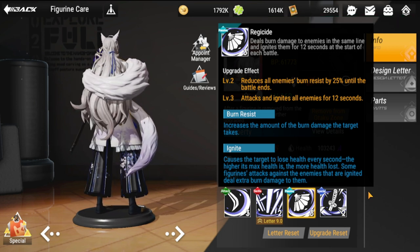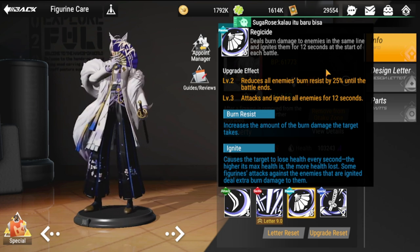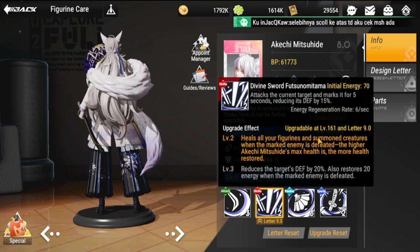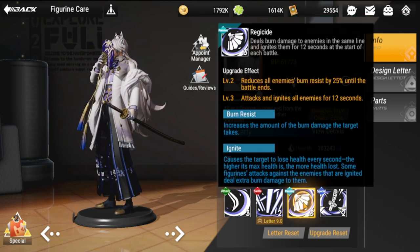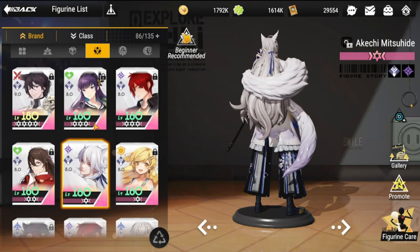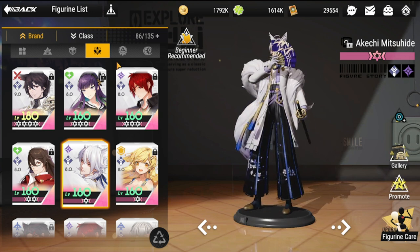Akechi would be one of your mid-liners because his passive reduces all enemies' burn resistance by 25 until the battle ends, and he attacks and ignites all enemies for 12 seconds. So ignite is built into his passive, making him your primary igniter. So far we have Zung Liang and Akechi as the ignite figures.